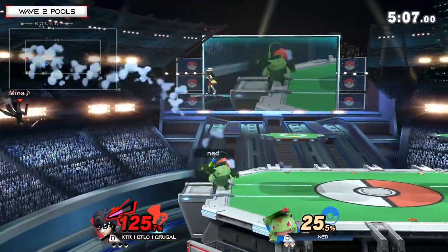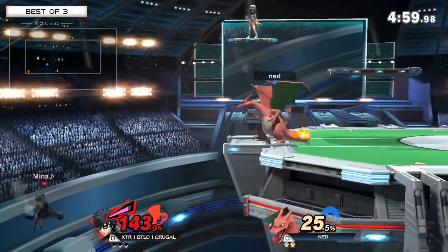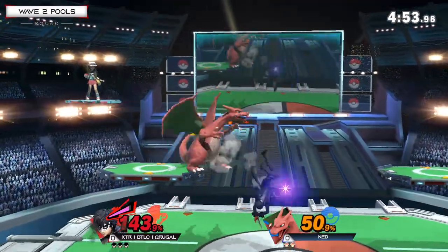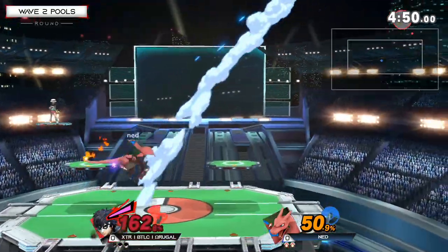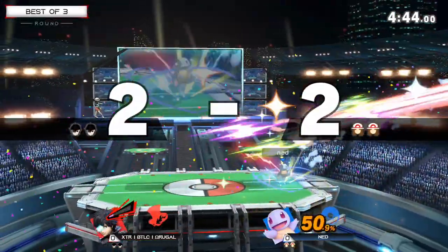Back air — immediate change to Ivysaur for the ledge trap. Forward throw? Not going to be able to take it. But another grab and up throw should kill. Getting hit by the get-up attack — very good counterplay from Omega Rugal. Trying to go for a re-grab or a tech-chase situation but doesn't find it. Not going to take it — how did that not kill? I'm so confused. That was crazy. It was at the very center stage, but forward throw going to do it this time.